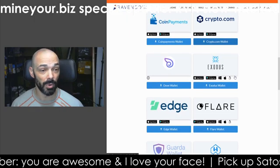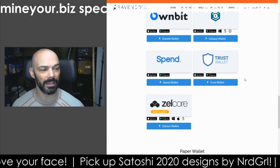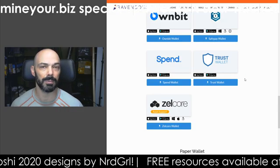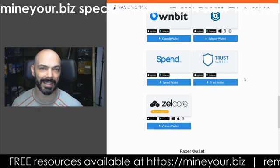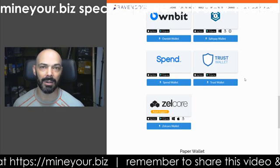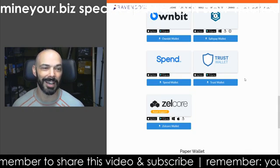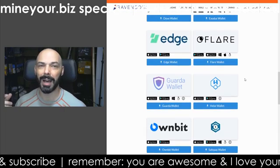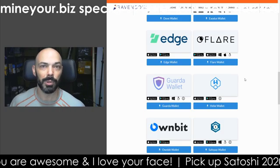Zellcore — I don't know if it's been affected just yet. The Zellcore team has worked very closely with Ravencoin to have full support not only of the Ravencoin coin itself, but also assets issued on Ravencoin. They were the first wallet to support Ravencoin assets. Hopefully we'll have some kind of a statement from the Zellcore team. Dan, if you're watching, or anybody else who can make an official statement on behalf of Zellcore with regards to this exploit, I'll update that in the description of this article on mineyour.biz and boost that signal on Twitter as well.